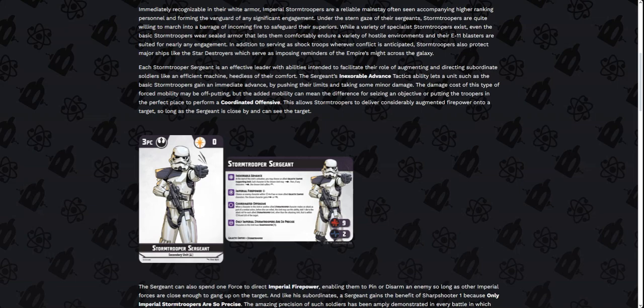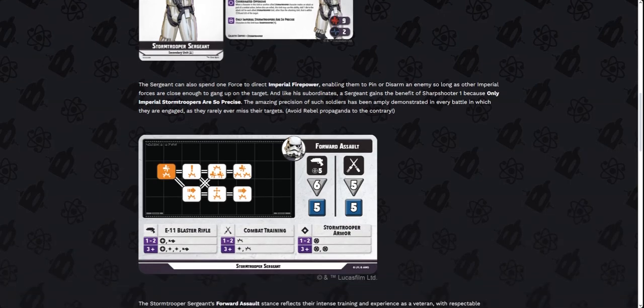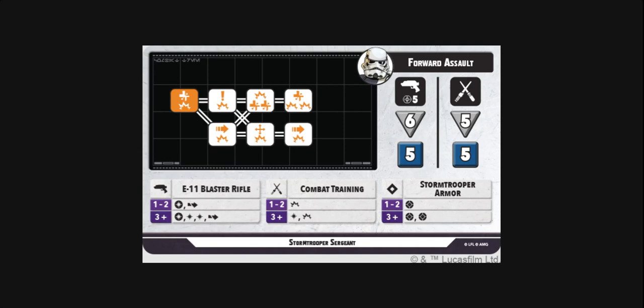The article notes the Stormtrooper Sergeant is an effective leader with abilities intended to facilitate augmenting and directing subordinate soldiers like an efficient machine, heedless of their comfort — which matches Inexplorable Advance perfectly. Now let's get into the stance guard, where things start to heat up. We've got Forward Assault: a range five attack with six attack dice, or an engaged attack with five attack dice, and five defense dice for both. The E11 blast rifle ranged expertise has one-to-two becoming a crit, and three-plus becoming a crit, two hits, and the pinned condition.